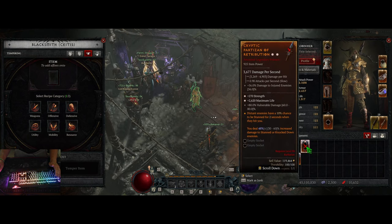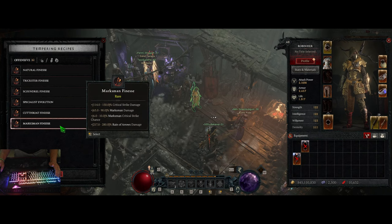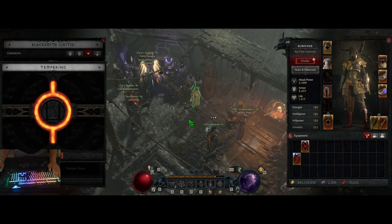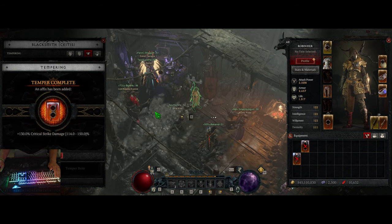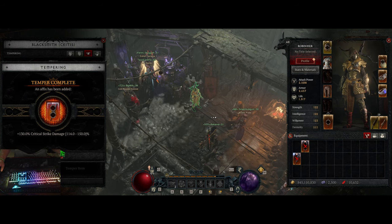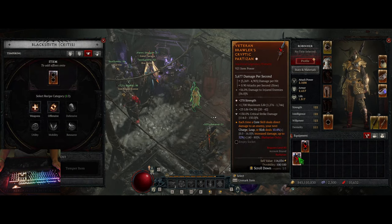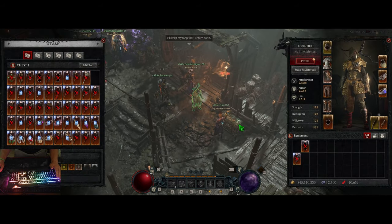So that one worked the first time. Watch me brick this item now. Maybe it just gets stuck — it'll keep rolling crit damage. Please do it again. Not marksman finesse. It did! It got stuck — I called it. Both of them exactly 130. I've seen this happen before with marksman finesse — it just rolled four times in a row the exact same thing. So now we have crit damage on both. This is excellent. On the first roll!